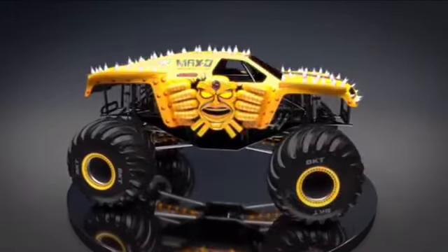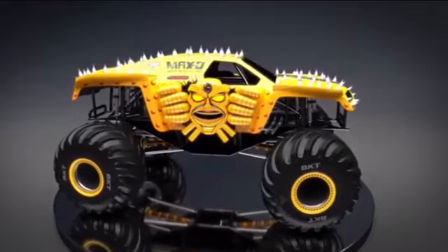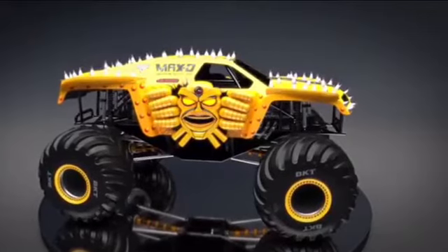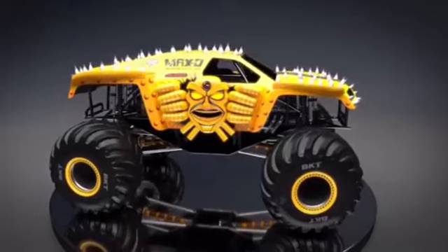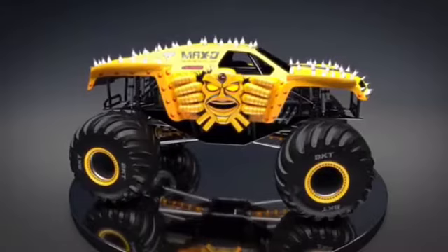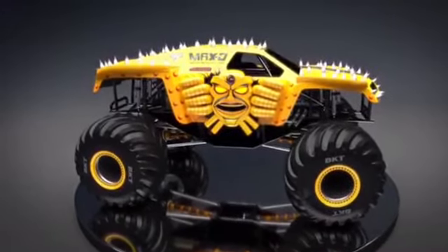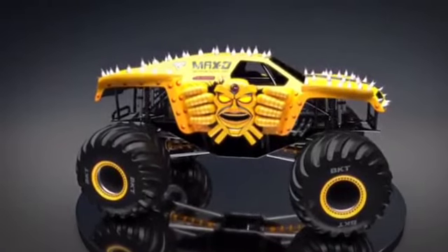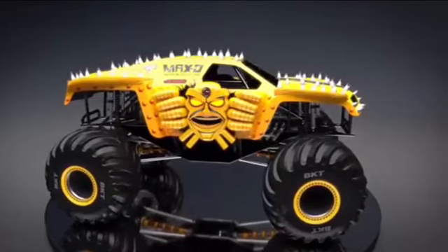Up next is gonna be the Mustard Yellow Max D, driven by Jared Eichelberger for the Warm Ostrium Tour. I gotta admit, this yellow — I thought it was gold, because the yellow made it seem like a gold. I'm gonna call this one Bumblebee Max D, because of the black stripe going down the top of the roof. It looks like a gold and black, yellow and black Bumblebee Max D. If you swap those colors, it would be a perfect Bumblebee.